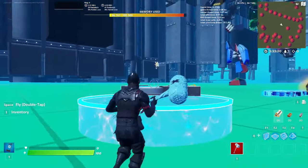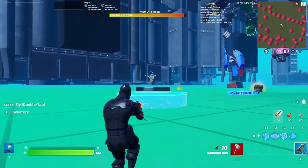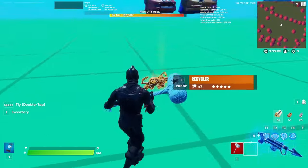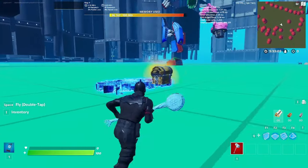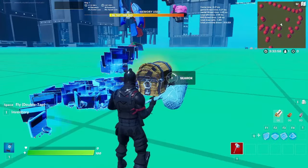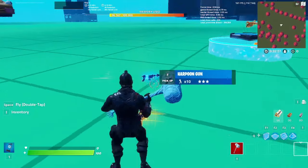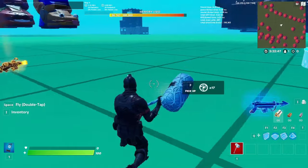Once you've placed all those items in the fishing zone, grab yourself a harpoon gun and harpoon the fishing zone. If it doesn't work at first, make sure you have enough timers — keep spamming until you do. Once you harpoon again, you should get an unreleased ammo from the fishing hole.